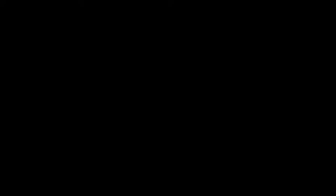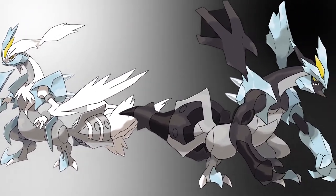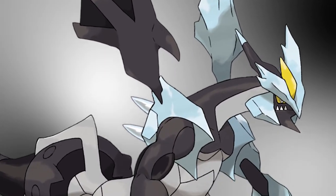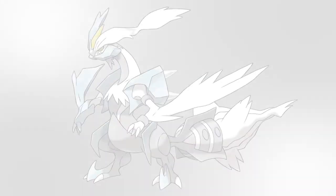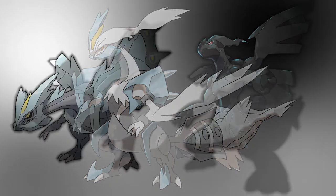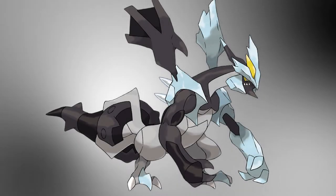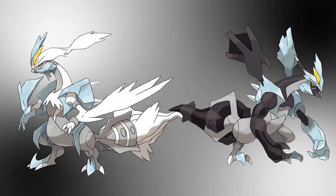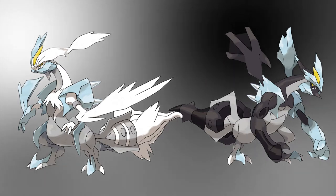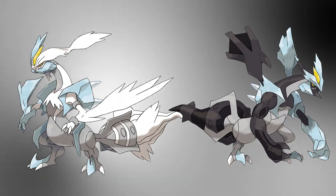The big glaring exceptions are the cover legendaries of the sequels, Kyurem White and Kyurem Black. Looking at these Pokemon visually, they clearly have a lot going on, and I think they're also trying to do too much from a conceptual level. These designs each represent Kyurem fused with either Reshiram or Zekrom, so the design wants to represent the different parts of the fusion. However, it also wants to convey a sense of incompleteness since the fused dragon is still missing a piece, and also convey that this fusion is unnatural due to its artificial nature. That's a lot to convey in a creature design, and it ends up leaving the result feeling extremely cluttered, although one could argue this is intentional.